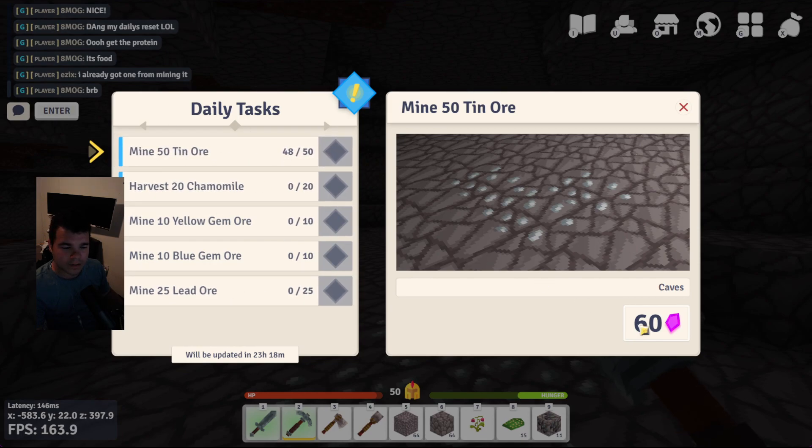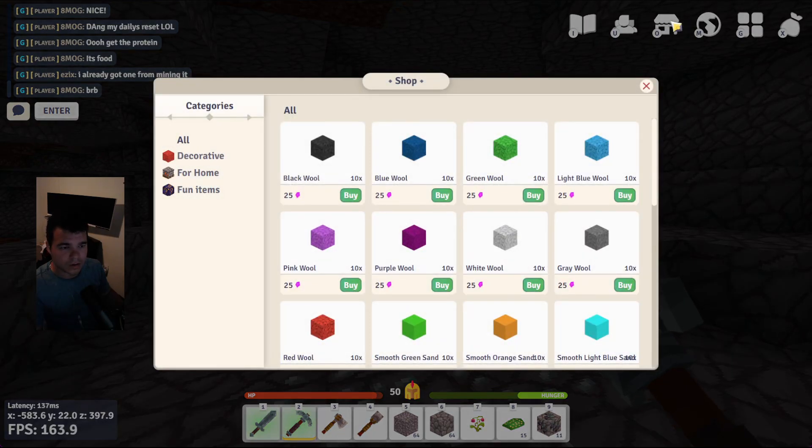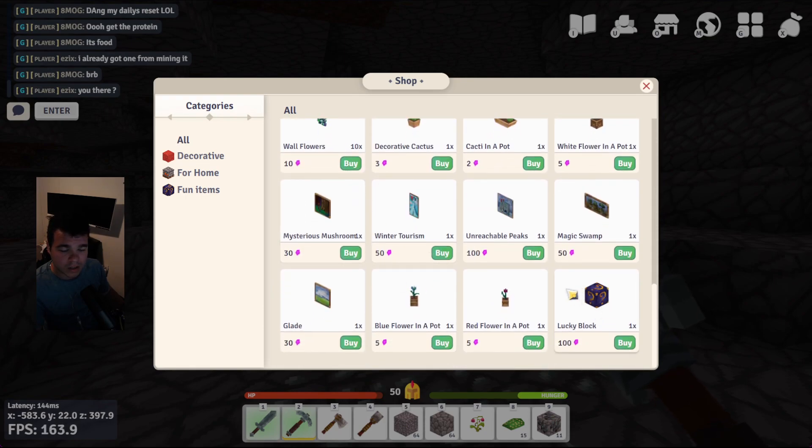Once you complete a task you get Chrystix. What do Chrystix do? If you press O or the little house in the top right, Chrystix can get you materials, and materials can make your progression in the game a little bit easier. If you scroll down you've got lucky blocks, and lucky blocks can give you very rare items that you normally wouldn't be able to obtain.